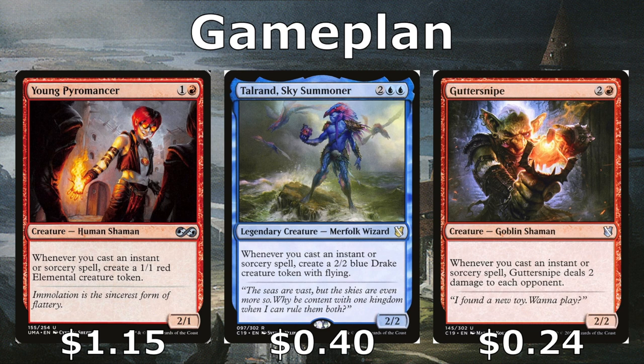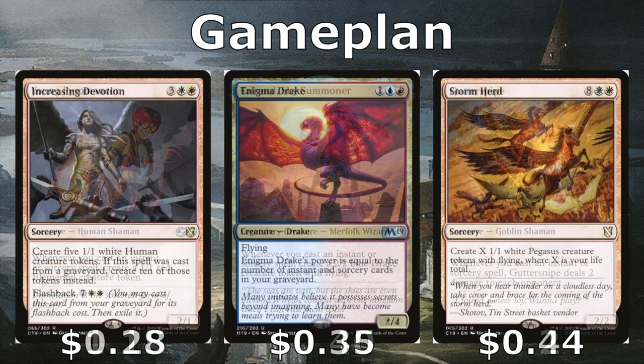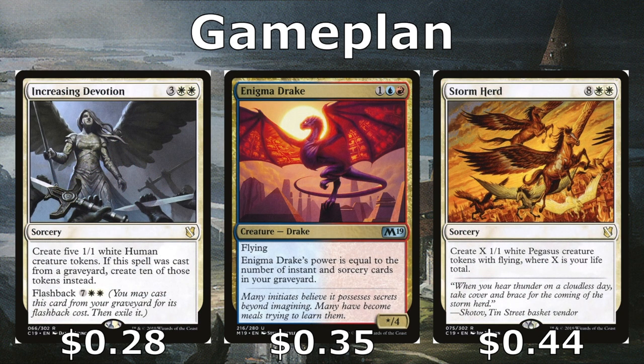Getting into our game plan, we have creatures that get triggers off of instants and sorceries being cast. Young Pyromancer and Talrand, Sky Summoner give us creature tokens — Talrand's are 2/2 flyers, which are hard to block and deal a lot more damage than 1/1 ground creatures. Guttersnipe is great and deals tons of damage if it stays out long. Increasing Devotion and Storm Herd help us get more token creatures. Increasing Devotion has flashback — if we cast it from the graveyard with Savine out, we get 20 creatures off of it.